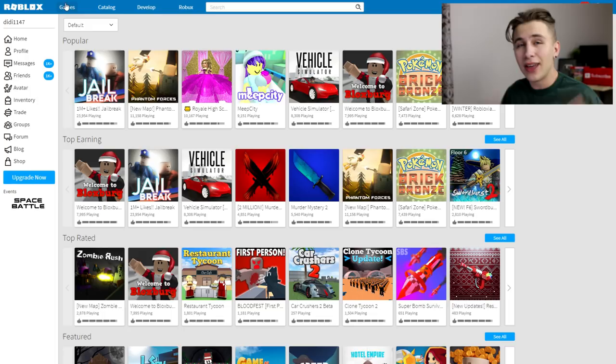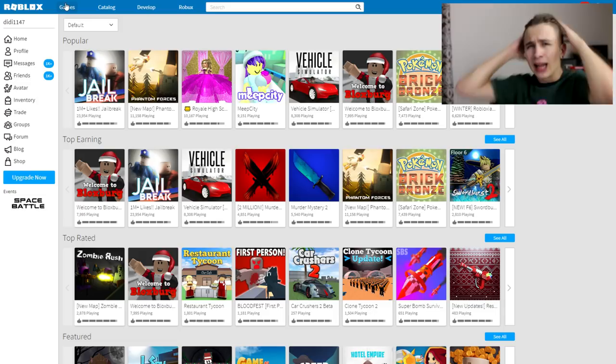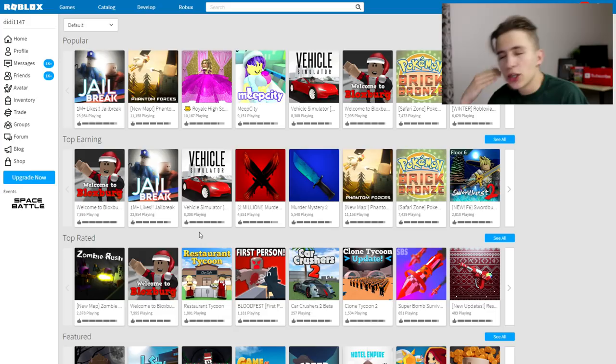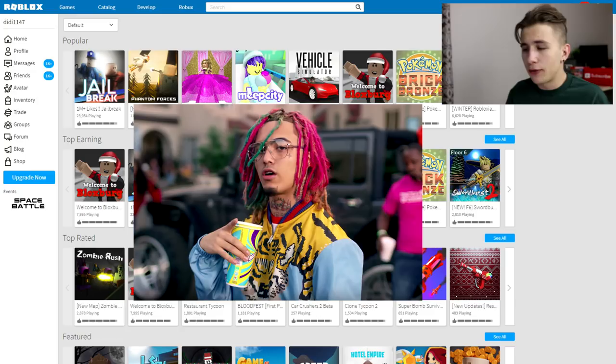A lot of you guys probably know Lil Pump, and I thought I've got to make this guy — I got to try to look like him on Roblox and then show you guys how to do it, so if you want to look like him you can too. I already went through the catalog and found a bunch of stuff that I think will actually make me look like Lil Pump. I'll throw up a picture of what I was going off of — that's how he looks in his Gucci Gang music video — and that's what I tried to recreate.